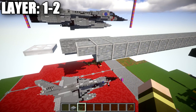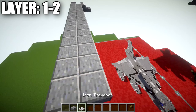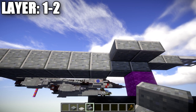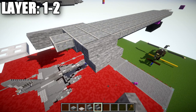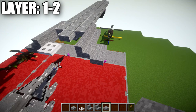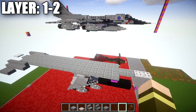Place 13 polished andesite upside-down stairs followed by one and two polished andesite top slabs. From the side of the last two slabs, place 3 stone stairs going back. Then drop down from the stone stairs to the side and place two stone top slabs. That completes layers 1 and 2, setting up the bottom layer for the giant fuel/bomb pod on the bottom of the fuselage. Take what we did on the right side, flip it to the left, and you should get the correct result.